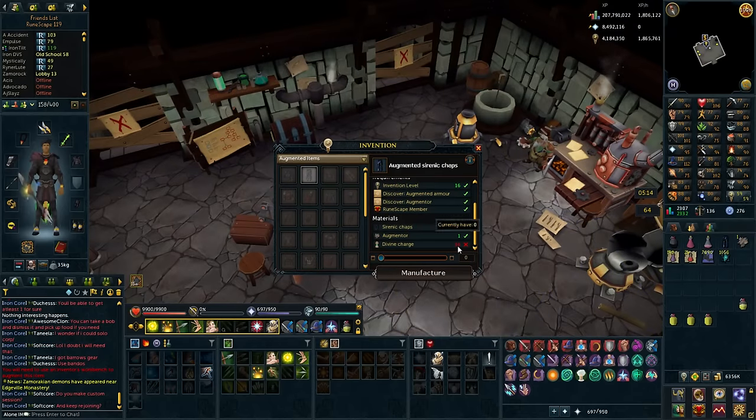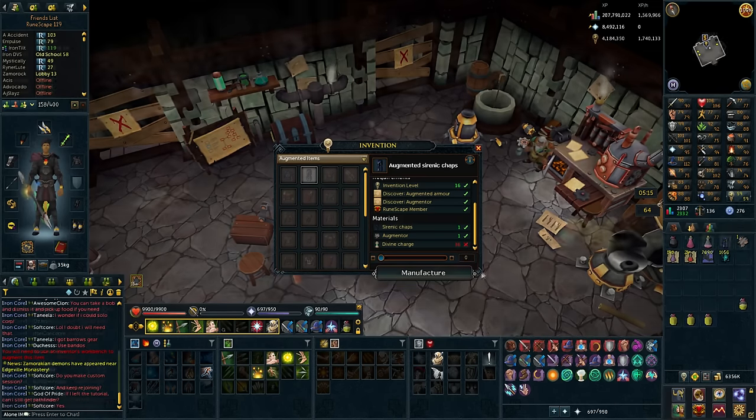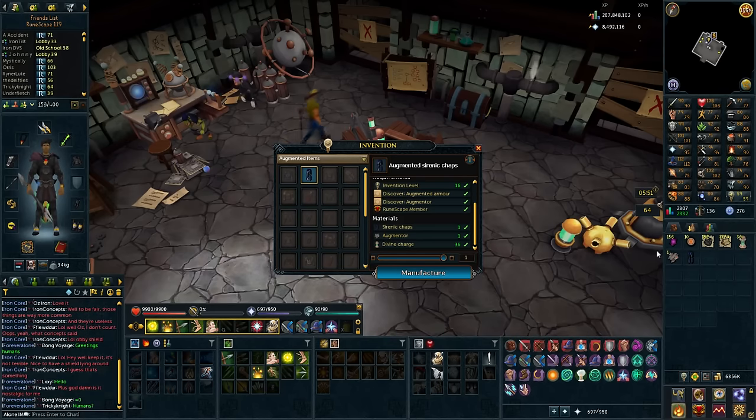Apparently you need 36 Divine Charges to be able to augment them at all. I do have the augmenter, but I do not have any Divine Charges. So I think I'm just going to farm the shit out of Brilliant Wisps, which is the Tier 80 ones, and just try to grind out 36 Divine Charges. It was actually fairly interesting to realize that farming 16,000 of these energies was not that bad - it only took like two and a half hours. And that is 36 Divine Charges, which is actually a lot of time added to Invention. I don't think keeping up the charges is going to be a problem at all.